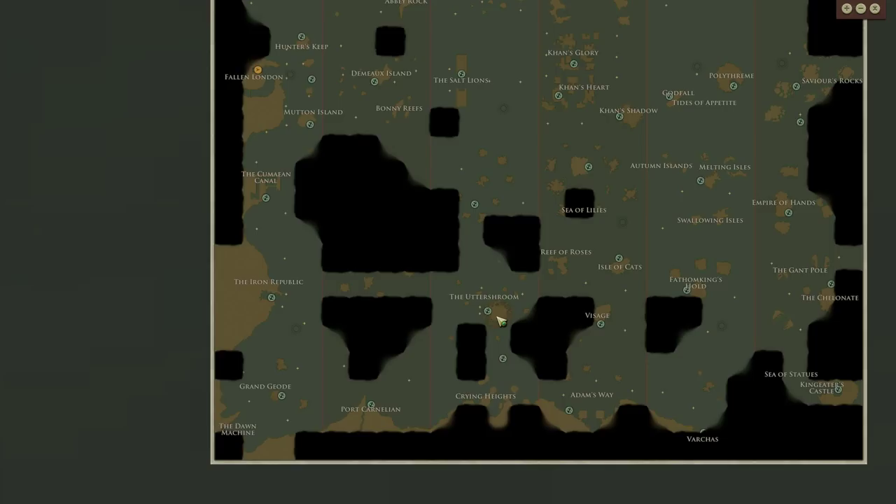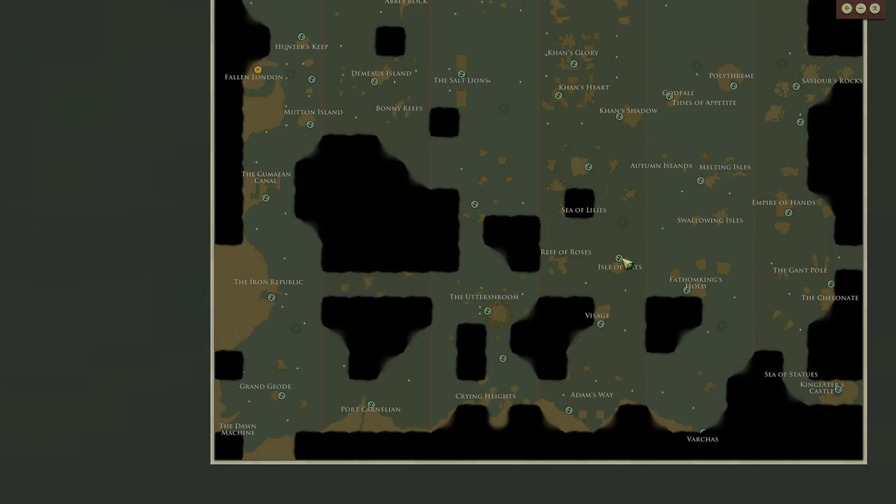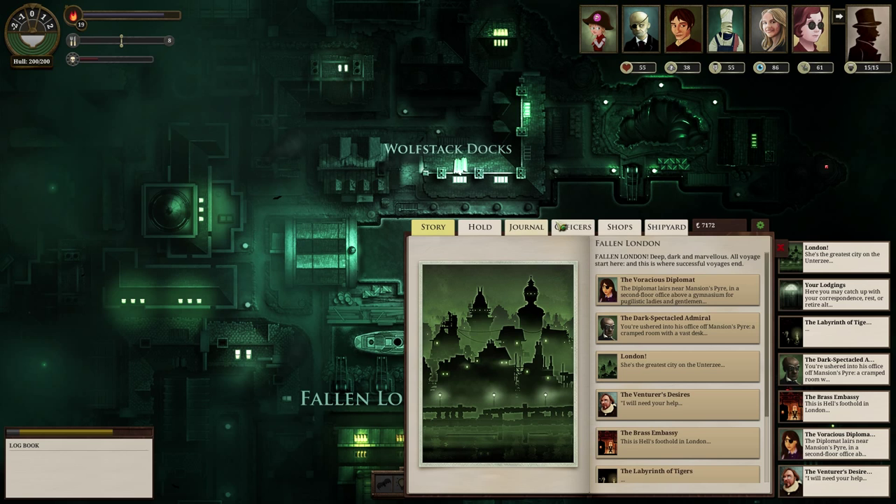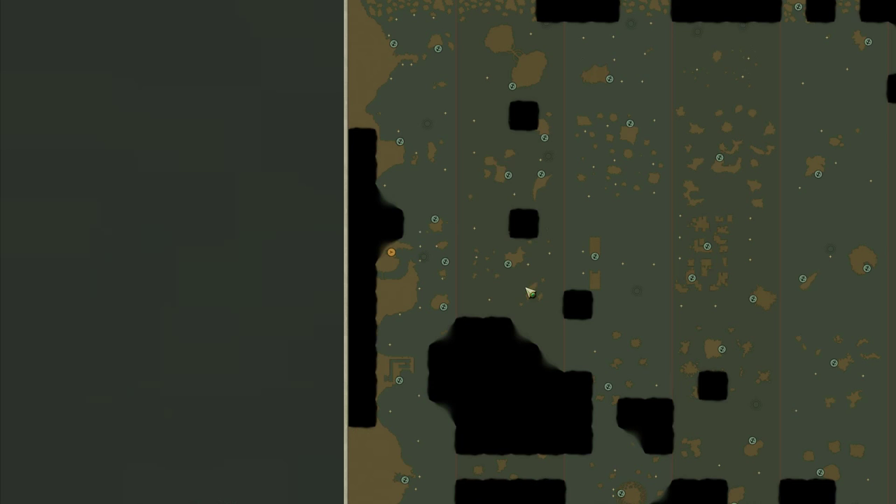Then I'm going to head to the Utter Shroom with my Prisoner's Honey and use that to get some more Blemigans and propagate them even further. I've heard that if you get to seven Blemigan Propagation, something special happens - I think you can get something special as a reward from the Utter Shroom. Right now my Propagation Quality is five, so I want to get that up higher. Then head over to the Isle of Cats and farm red honey, head over to the Empire of Hands to dump off the fuel, then straight back to London. Sounds like a pretty good plan - I think I can do it all in one episode.